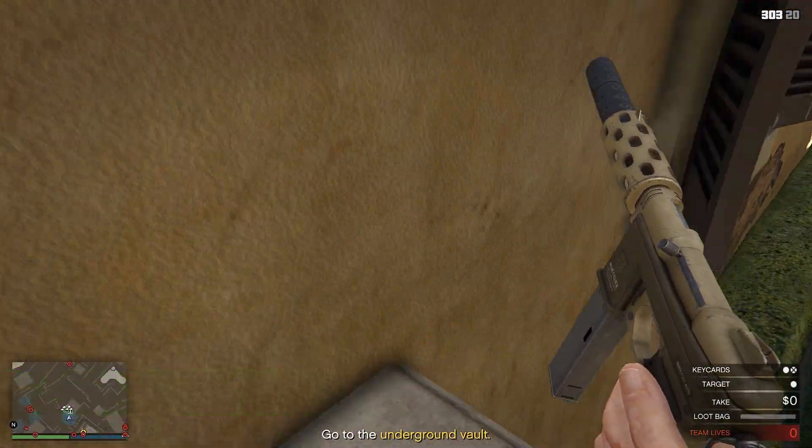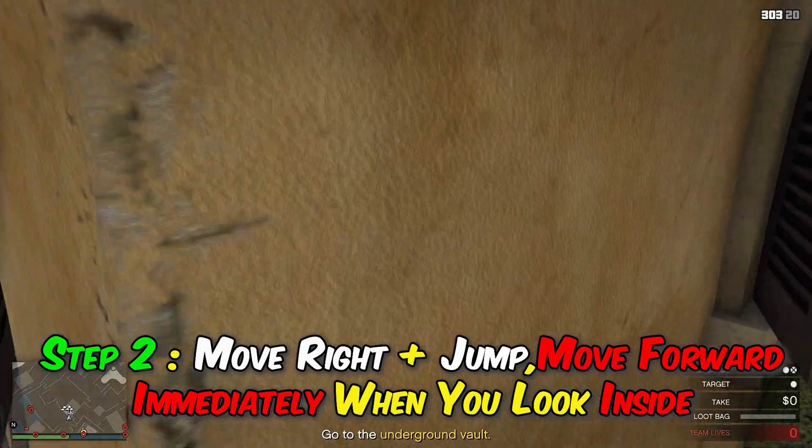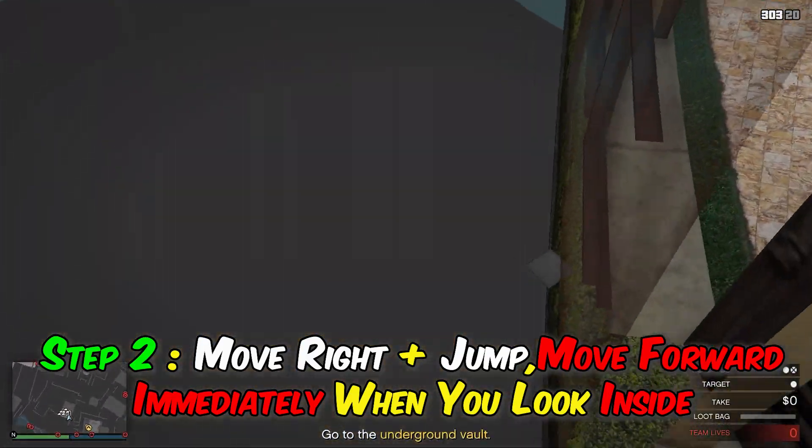Top 2 glitch. Step 1: open camera and immediately close. Step 2: move right plus jump, then move forward immediately when you look inside.